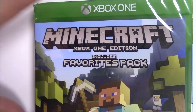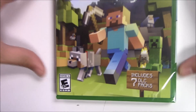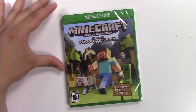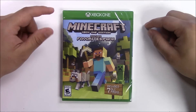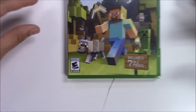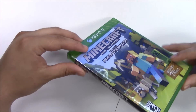The Favorites Pack includes seven DLC packs. The cover basically looks like the original Minecraft game for the Xbox One, and it has the same color for pretty much all the systems across all platforms. But this Favorites Pack is Xbox One exclusive. We have the original picture in the front.